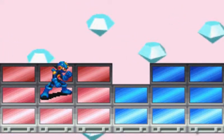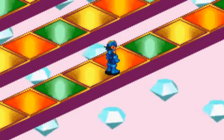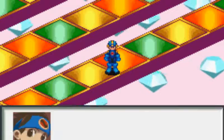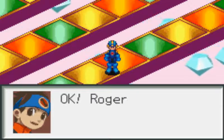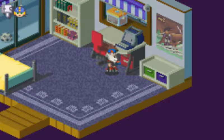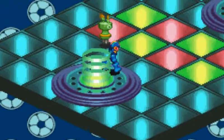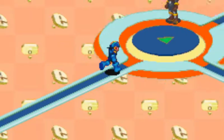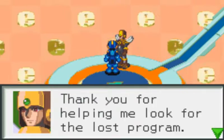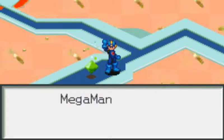There we go, worked that time. Beautiful. We got Dash Beat. So we gotta jack out here and see if we can find anything else. Let's jack back in. Okay. Thank you for helping me look for the last program. Green mystery data instantly — infinitely respawns. We got metguard.